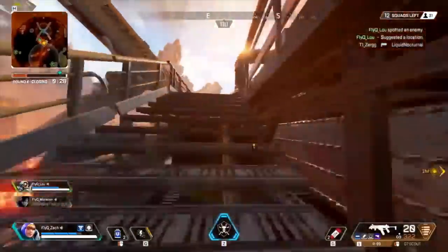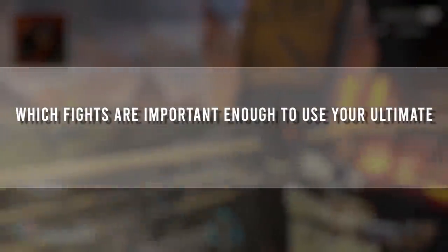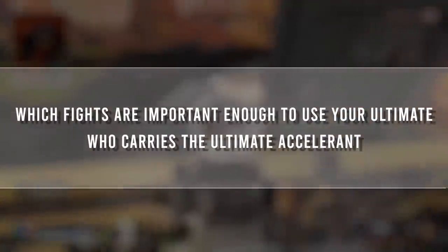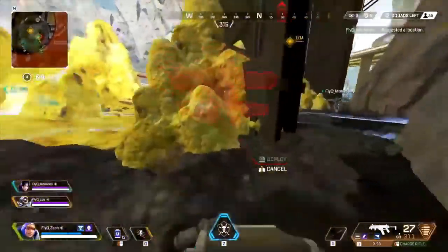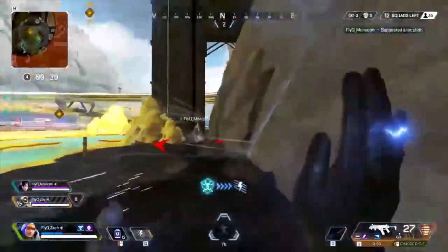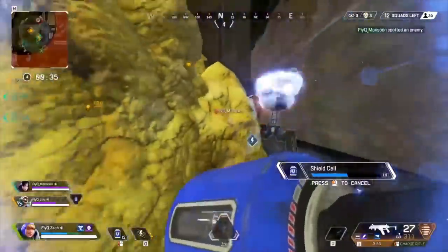When should you be placing your ultimate down? More specifically, how do you know what fights are important enough to use it, and which ones you just shouldn't bother with? Also, do you carry an ultimate accelerant, or do you have your teammate hold one for you? That's actually a Watson essential — having some ultimate accelerants, whether it be on your teammates or yourself, doesn't matter. It's important to have them around, and if it's in your own inventory, sometimes it's easier to use.